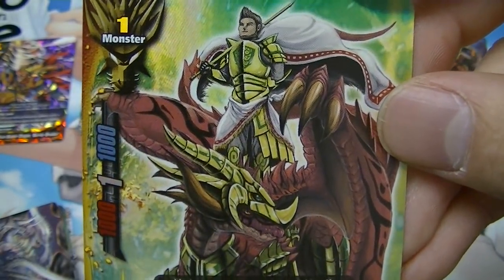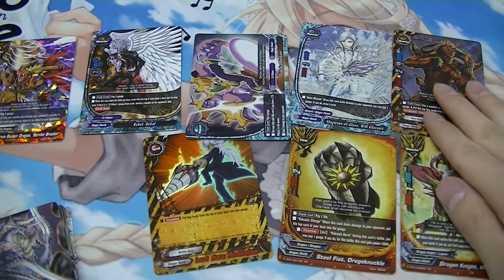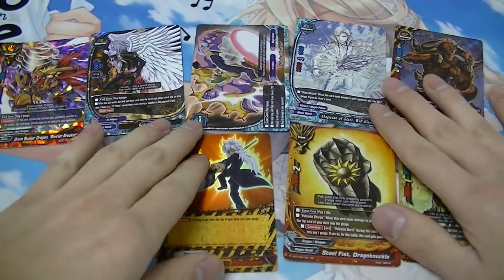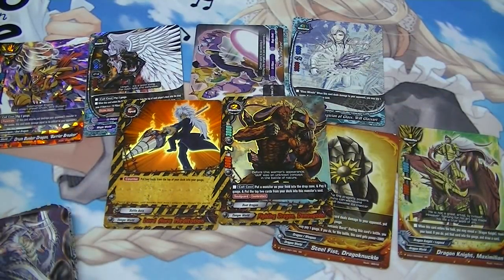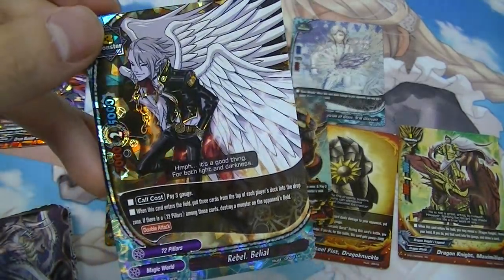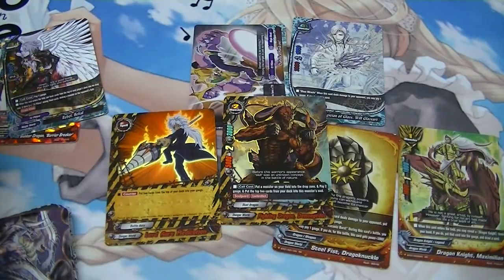Dragon Knight Maximilian — when this card enters the field, you may reveal a Dragon Knight from your hand; if you do, put that card into the gauge and draw a card. He's really weak stat-wise but the ability gives gauge ramp and card draw. Those are my pulls. I was really hoping for more Danger World stuff since I'm planning to play that, but out of all the rarity cards I only pulled two relevant ones. I should be able to trade off the Magic World pulls. Alright, that's it for this video, thanks for watching!